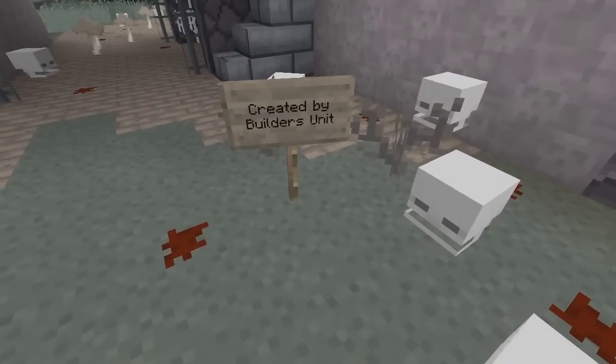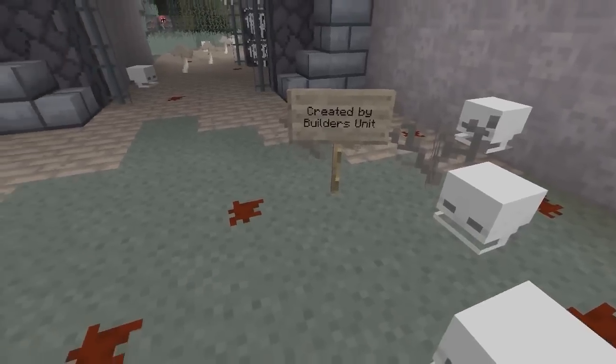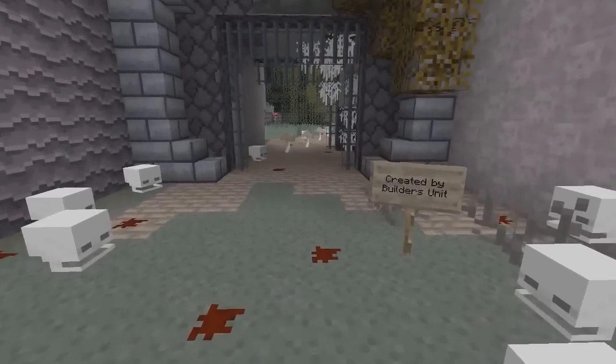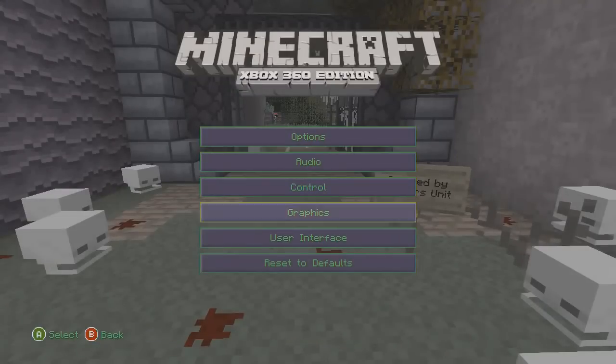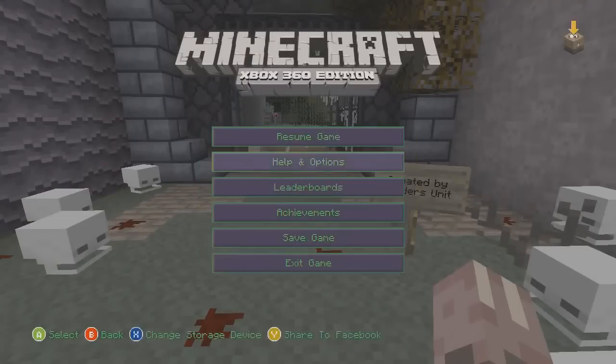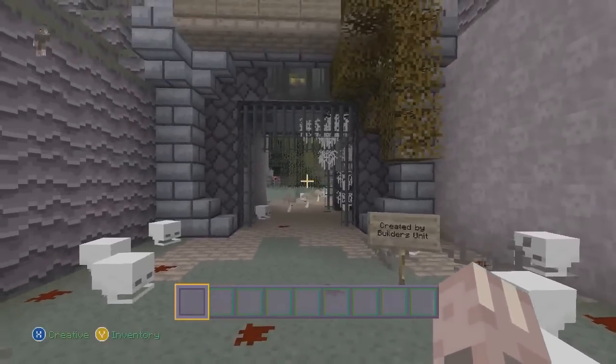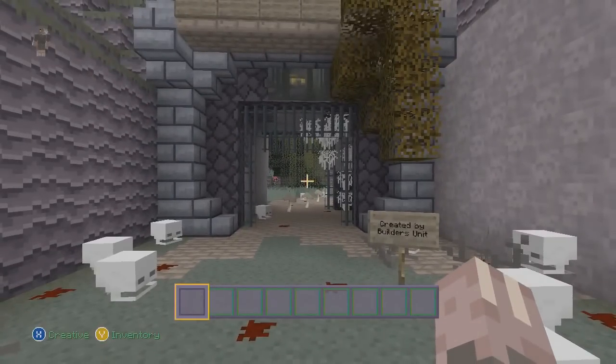Now if you don't know what it is, this is the Halloween texture pack which was released on Xbox 360. As for the build, this is a custom haunted mansion which was created by Builders Unit. In the description is a link to Builders Unit — they are responsible for so many amazing Minecraft console builds.